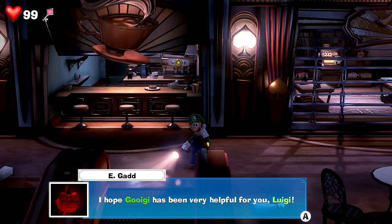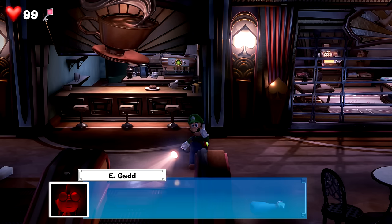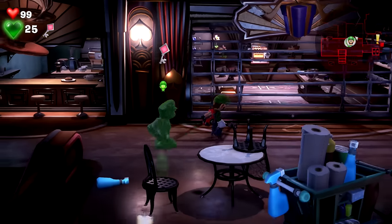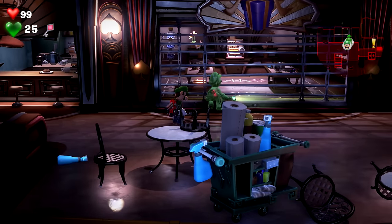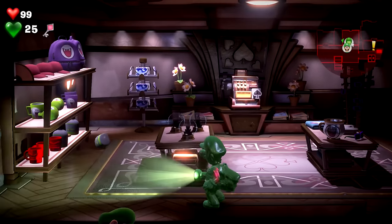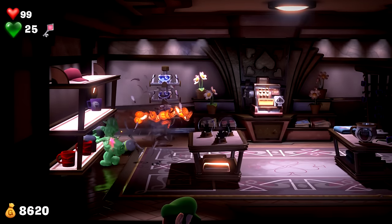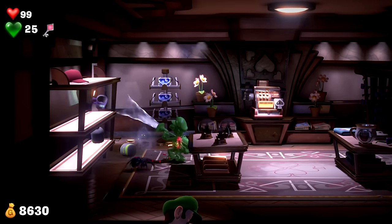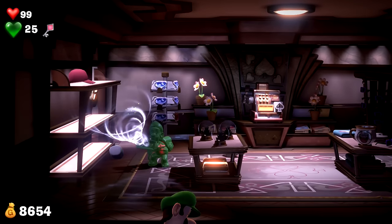Oh yeah, duh! Don't forget that Gooigi can move through the tight spaces — don't be afraid to use him. So we can... as you see, he can use it and just go right through. As easy as that! Silly me. Oh my gosh, look at all this cool Boo memorabilia! Wish I had this in real life — I would totally get it. Especially that backpack was really cool. There's some gold bars — nice.